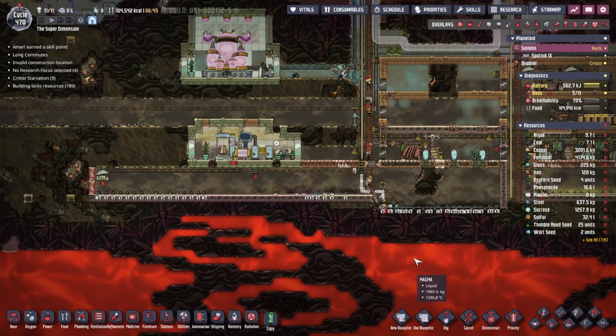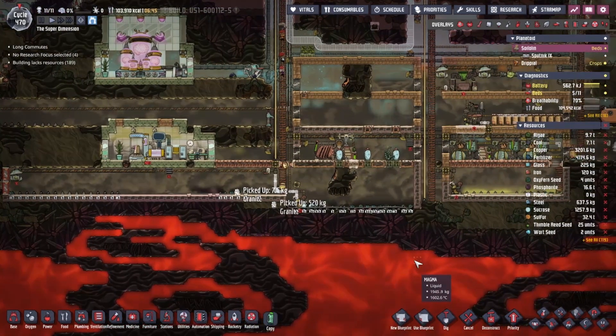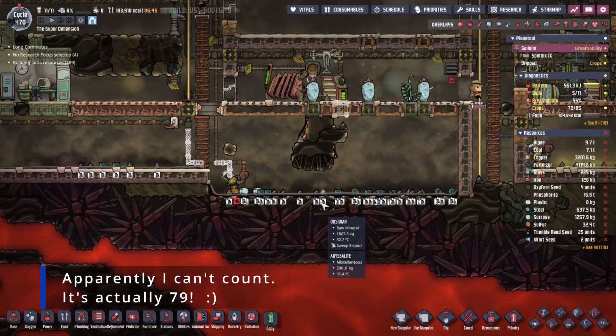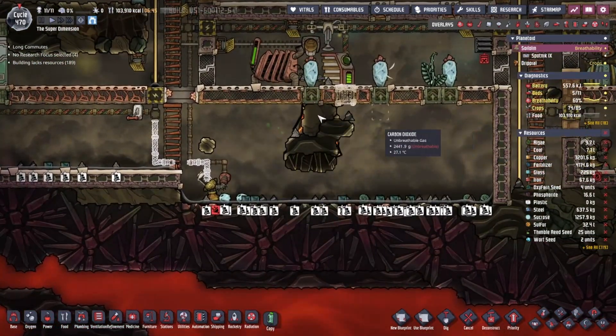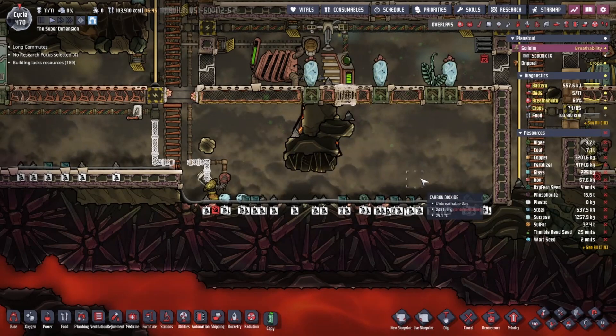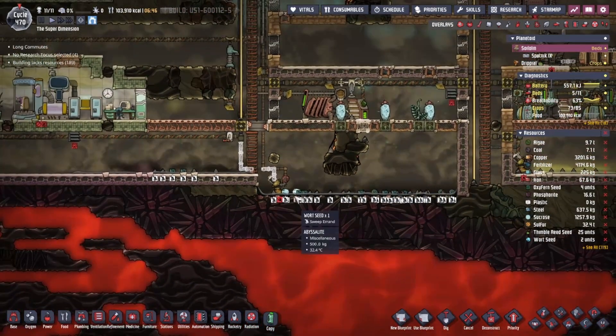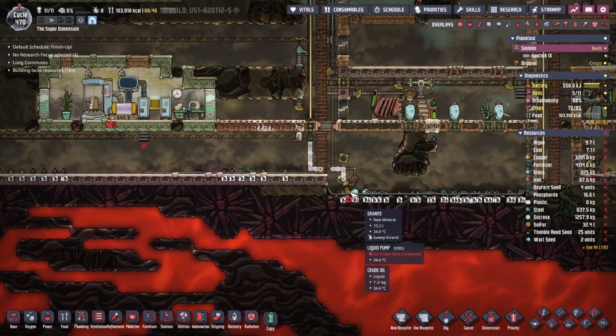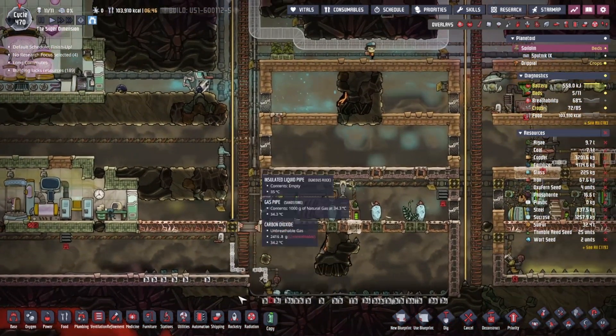Hey folks, GiHonda here, and welcome back to Auction Not Included. This is episode 78. In the last episode, we got this little oil pit dug out. I can't make it perfect because of course there is this silly volcano here, but we'll ignore that. We have a nice pit for any oil we gather in, just to kind of pool, and it can be pumped out from here when it's done.